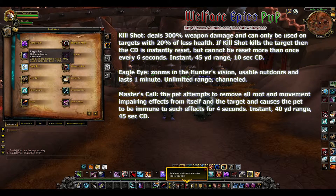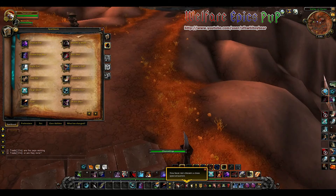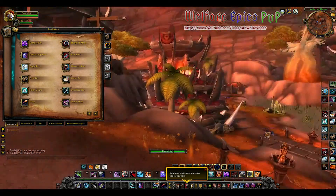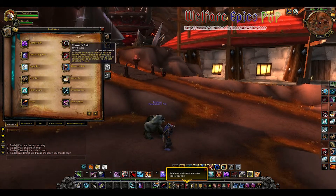Eagle Eye is one of my favorite hunter abilities — I use it all the time in PvP, especially in places like Arathi Basin with hills and valleys. It allows the hunter to see from a location other than where they are standing, and it has unlimited range. It's usable outdoors.